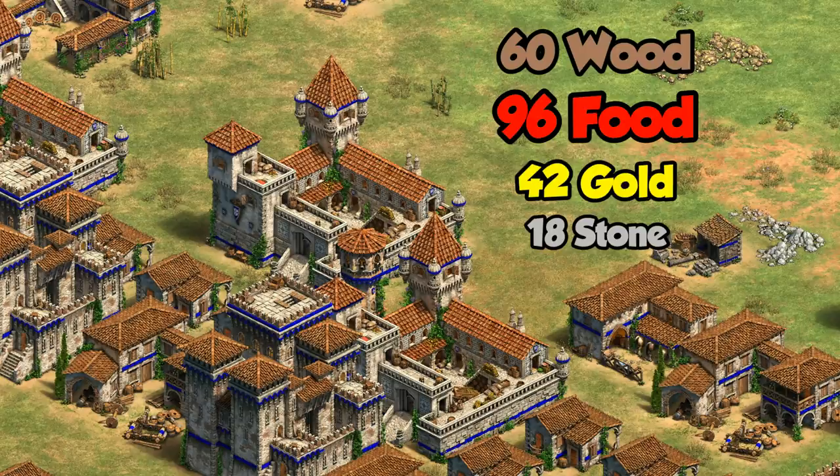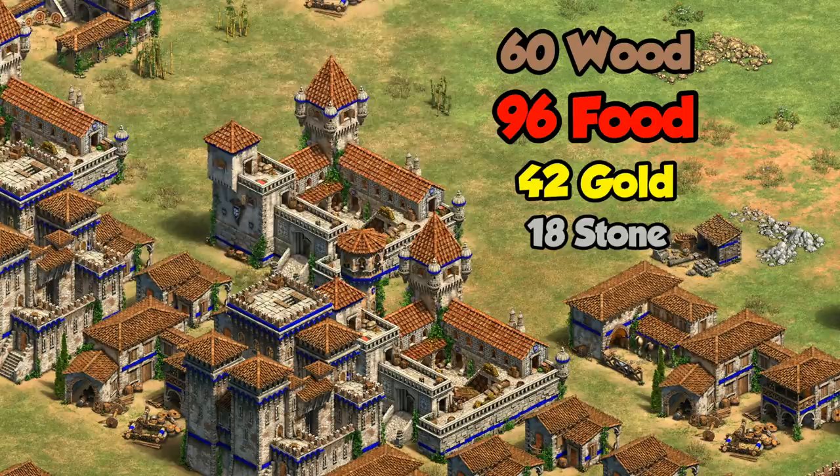Each minute a Feitoria now gives you 60 wood, 96 food, 42 gold, and 18 stone. That's more than a 50% jump in total resources compared to what it's been for the last few years.